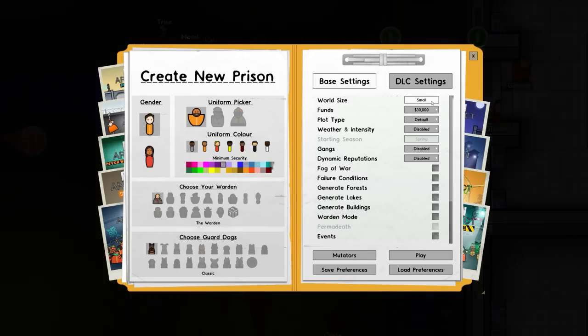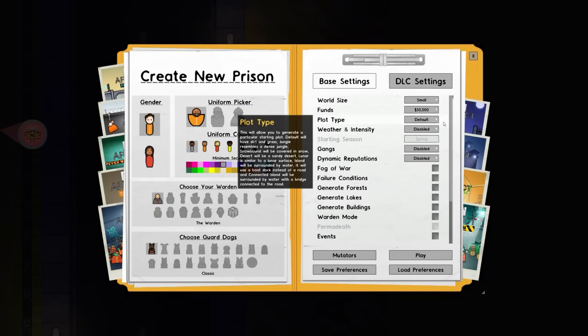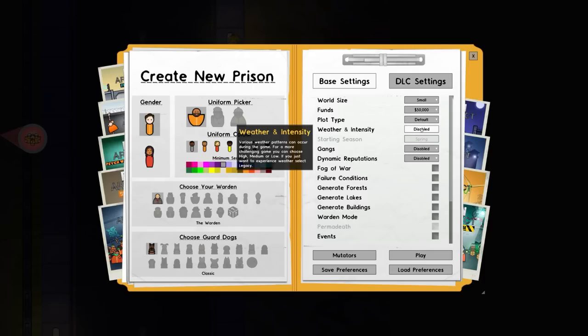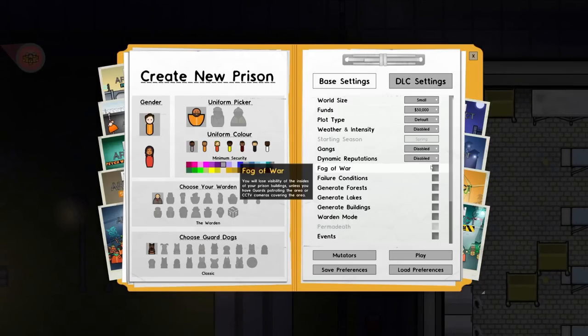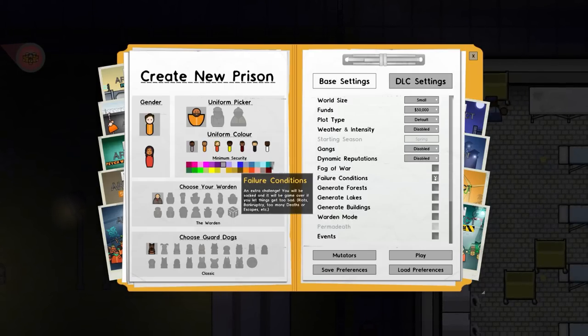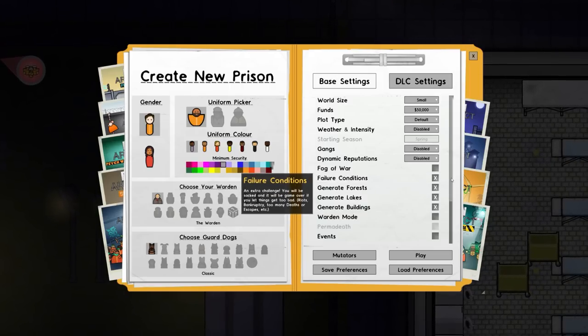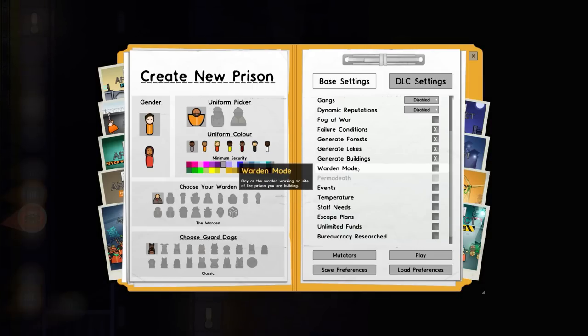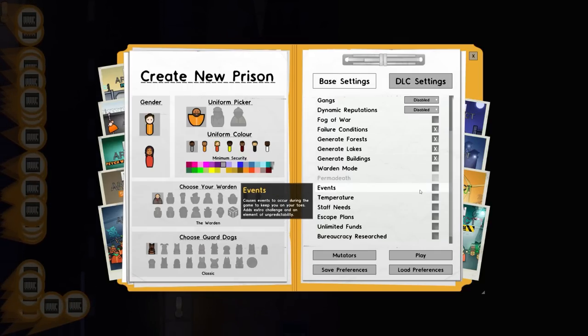World size is small. Funds we'll kick up a little to 50,000 generic units of currency. Plot type is default, weather intensity disabled, gangs disabled, dynamic repetitions disabled. No fog of war — better for you to see what's happening. Failure conditions are on, we'll generate forests, lakes, and buildings, so more to deal with. Definitely not going with warden mode. What on earth is going on in the background — I think that's a massive escape of some kind.